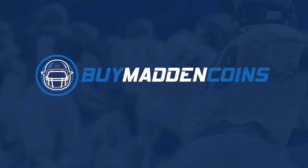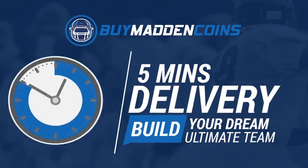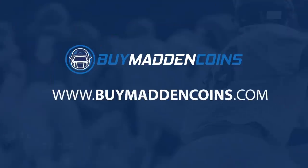In need of some coins to build that dream team? Head over to my sponsor Buy Madden Coins — they have the cheapest, quickest, and most reliable coins on the market. Use code POODLE at checkout for 20% off your order.